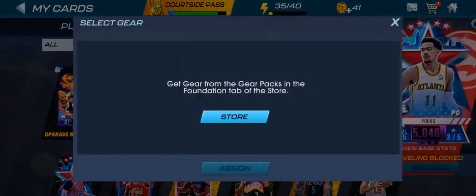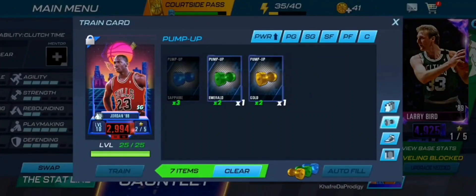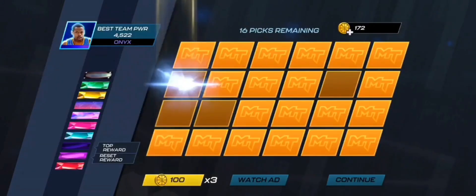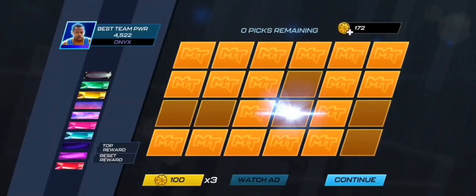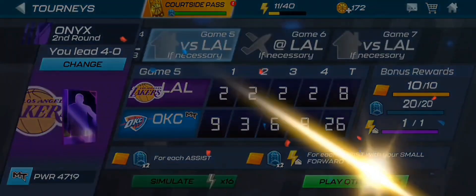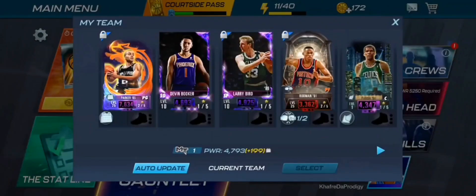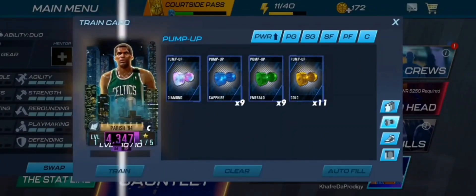We're back — we completed game four. I didn't record game three because we weren't getting any players, but the one time I didn't record it we got an Amethyst Robert Parish and a Ruby Diana — there should be a screenshot on screen. From game four we're getting a Ruby Jason Williams, a Ruby Zion, and two players from here. Our next Onyx card will be from season and we're getting an Onyx Deandre Jordan pump-up. We're now at 4793 power. After training Robert Parish we're at 4659.